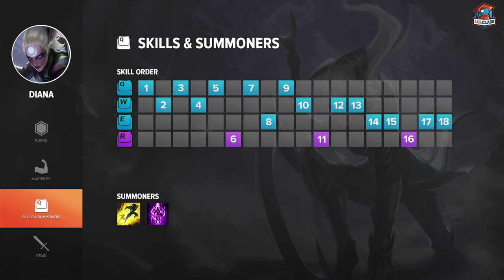For Diana's early skill order, you can start either Q or W — W mainly for melee matchups, Q for ranged. Then you want to alternate Q, W, Q, W. You don't want to take E until level 8. For maxing, you max Q first, then W, then E. Get the damage and wave clear from Q, and then the shield from W is going to make a big difference in team fights later in the game.